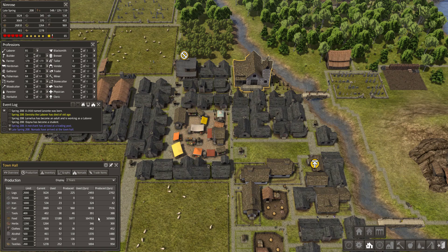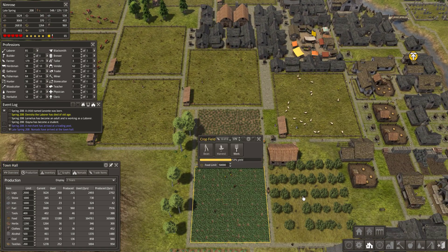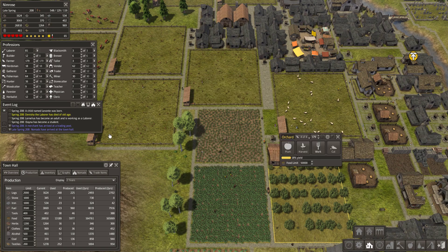You should always check the statistics over multiple years, because the first year shown shows the statistics for the current year, which isn't always optimal. Harvest for orchards and farms happens in autumn, so these numbers might be very unbalanced until late autumn.